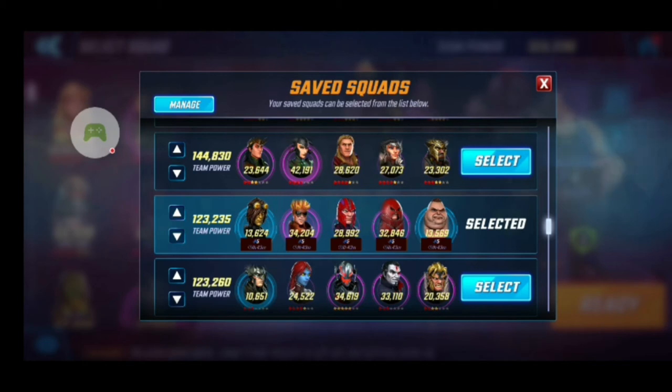Then we have my Brotherhood 2.0. I recently got the Magneto Unlock, so I've been slowly working on them. Got Toad and Blob, who are kind of the babies of the group, but it's still a really legit team. They all synergize very well together, and it's one of my new favorite teams to use.